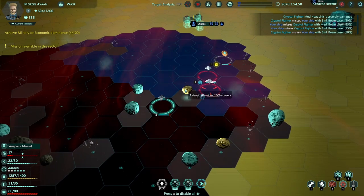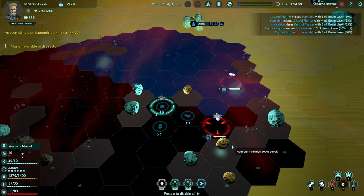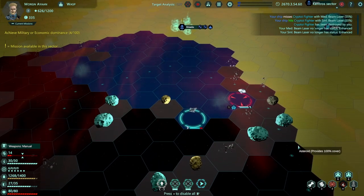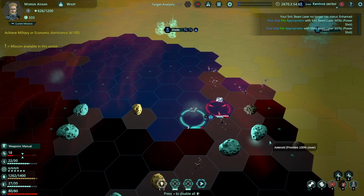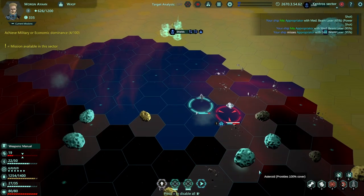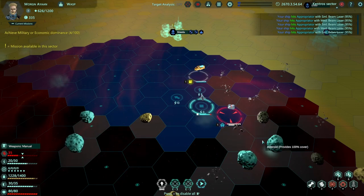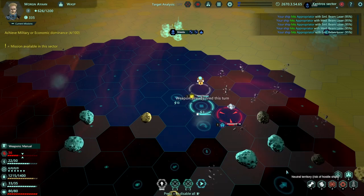Zero chance to hit due to cover - that asteroid is actually providing 100% cover, so we're going to have to skip our weapons this turn. Now that he's moved past it, I can try and hit him. I probably should have moved first and then hit him, but it's kind of moot because I did hit him. Now there's another lad over here we're taking on. These guys may have been working together or maybe they're just both part of the same faction.